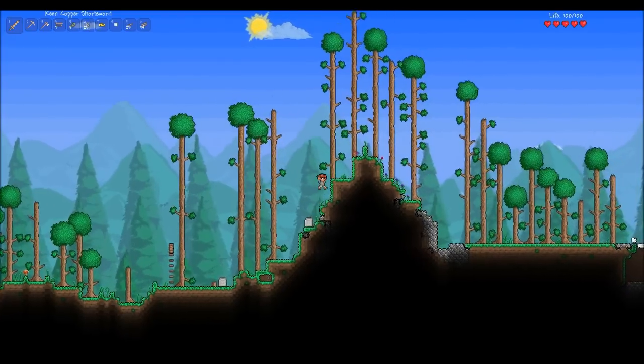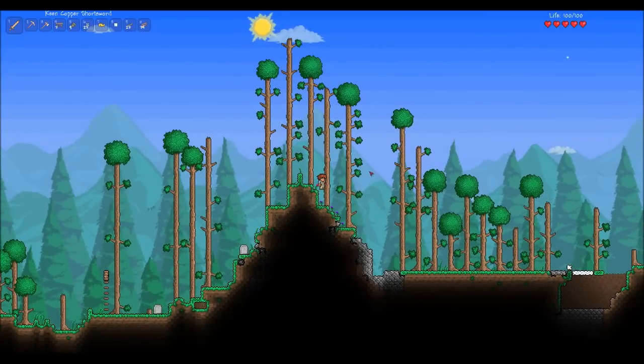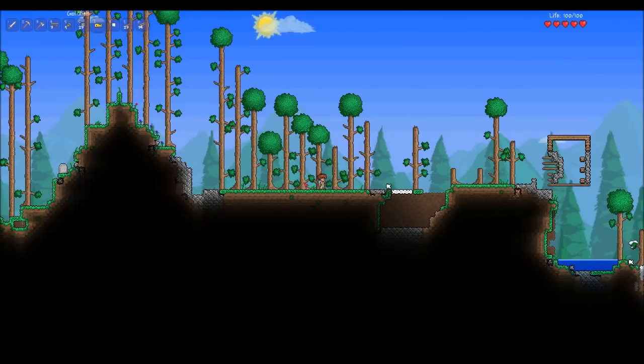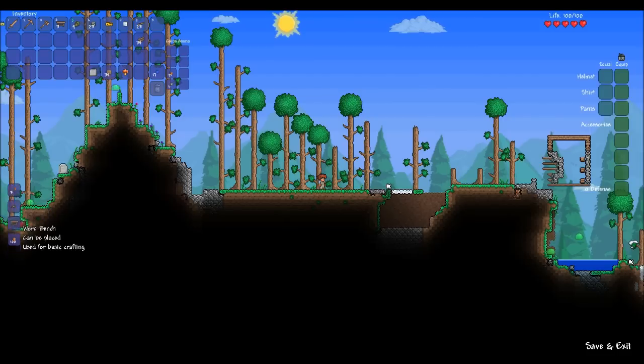Here we are in-game. As I said, 2D side scroller — very simple but very fun. I actually had some fun playing this. Those tombstones are where I died learning how to play before making this video. If you check the top left of the screen, you'll see the items I have on my person — the 1 through 0 hotbar slots, like in Minecraft. Hit escape for a bigger inventory. I've got dirt blocks, tombstones, wood, and the crafting chart is down here. When you click on an item it tells you what it can craft.